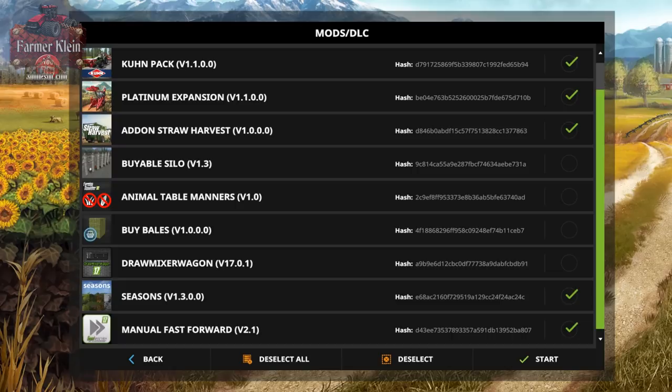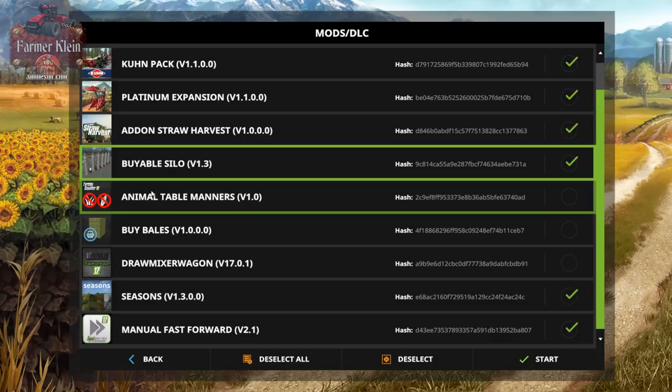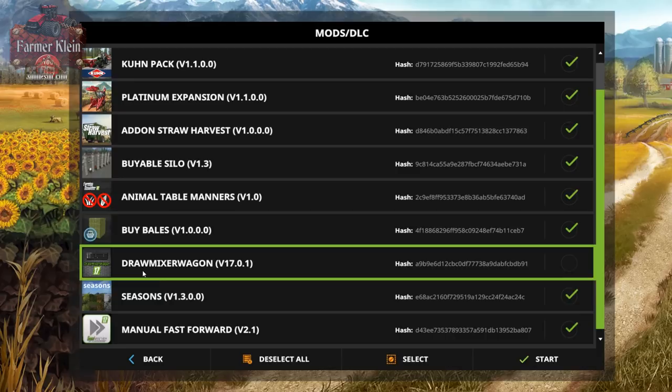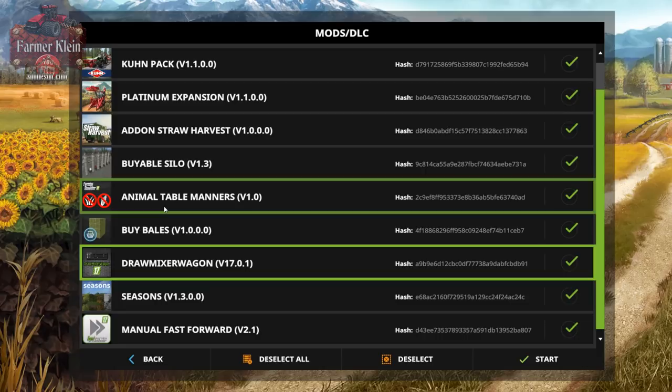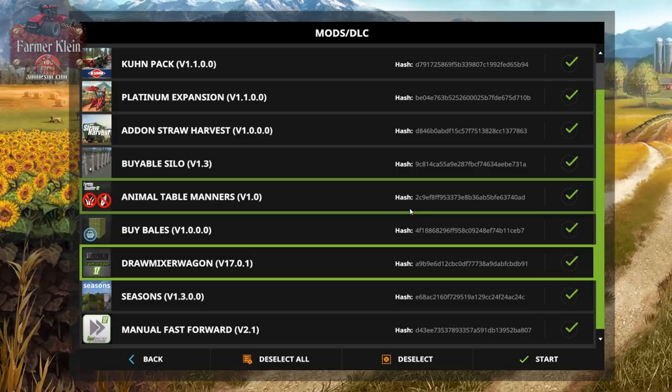Before we pull this up, I wanted to show you on the mod screen some essential mods that really aid in animal husbandry with Seasons: Viable Silo, Animal Table Manners, Bio Bales, and the Draw Mixer Wagon. Some may argue Animal Table Manners isn't realistic, but the way animals are so sloppy in Farm Sim is itself unrealistic - especially with a large number of animals, it's almost impossible to keep them clean.